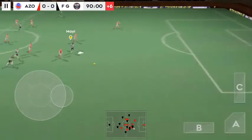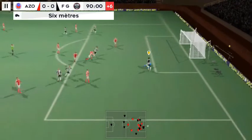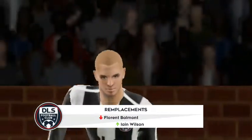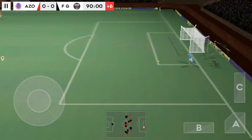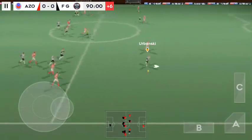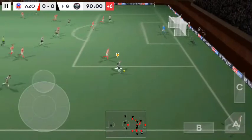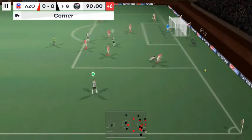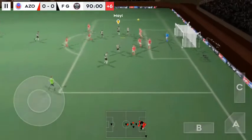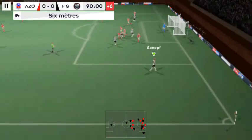The fourth official has indicated six minutes of stoppage time. It's a clear chance — pulls the trigger and that's the goal! The player's down, I think he's injured. The sub is coming on to replace the injured player. Cleared forward by the goalkeeper. Confident pass. That's going to be a corner. He's hitting it long. Good ball — the shot's off. Determined challenge there.